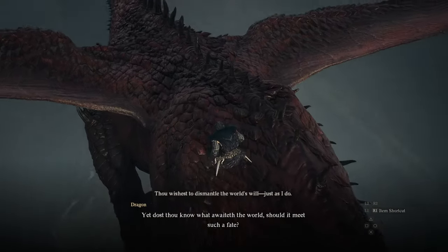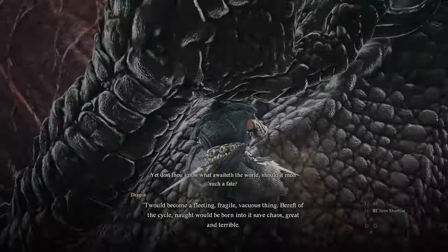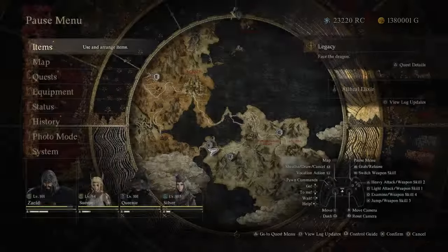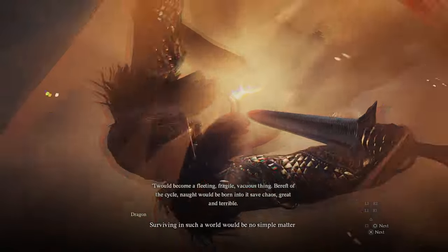When you are ready to access the Unmoored World, trigger the event where you are riding on the dragon's back. You will need to make your way to the dragon's heart, then go into your inventory and select the empowered God's Vein Blade to stab the dragon in the heart. A new cutscene will play.